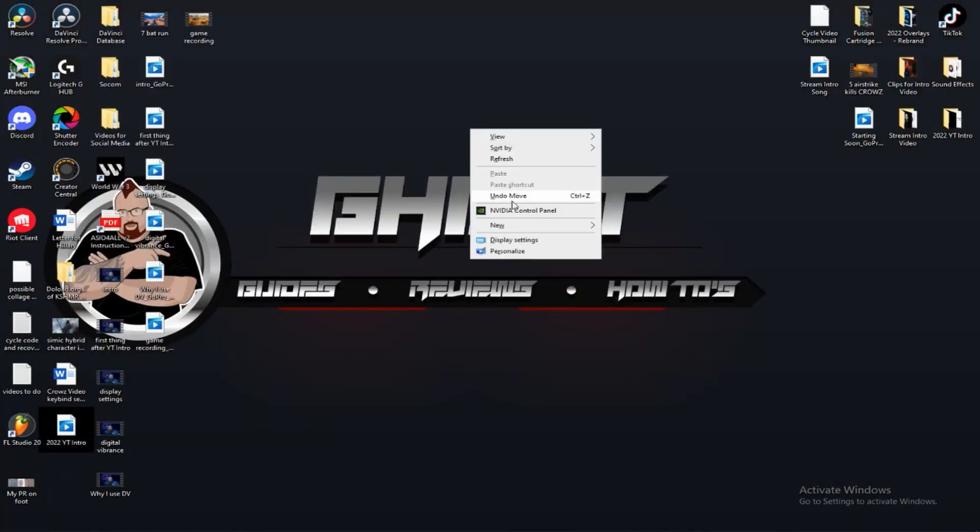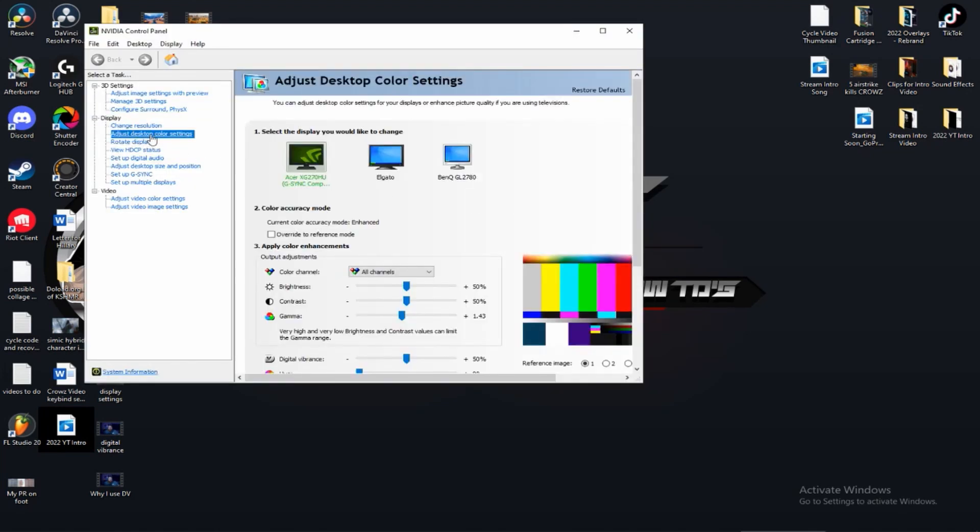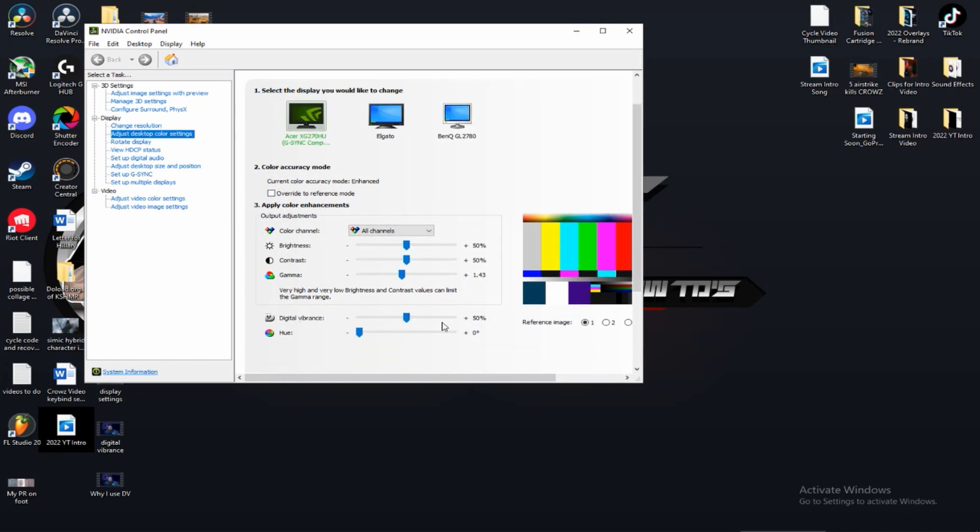To do this, you right click on your desktop and go to your NVIDIA Control Panel. On the left side of the window, you're going to find "Adjust Desktop Color Settings" under the display sub-menu. Scroll down to digital vibrance — by default it should be at 50. Just bump that up to 85 and hit apply.